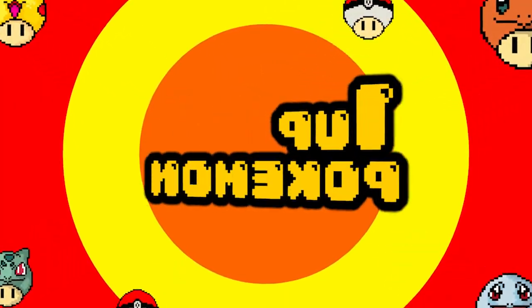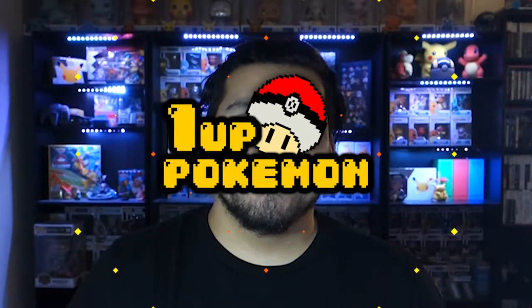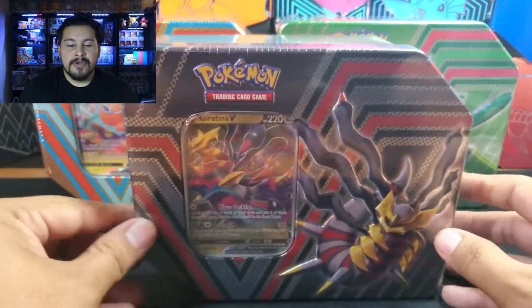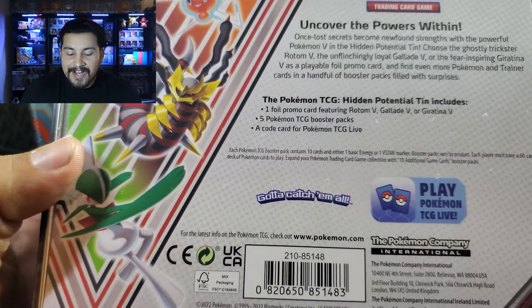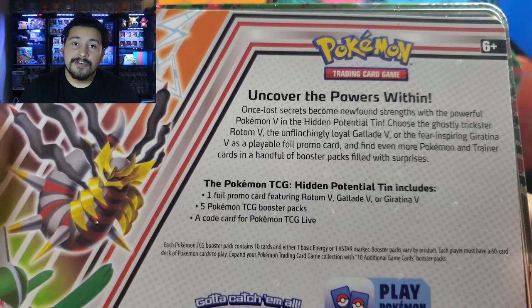What's up PowerUps, my name is Jason and today we will be opening up Giratina Hidden Potential tins. Today we're gonna be opening up all three: the Giratina, the Glade, and the Rotom V. Each one of them comes with a promo of their own respective cover Pokemon, one foil promo, five booster packs, and one code card for the TCG.